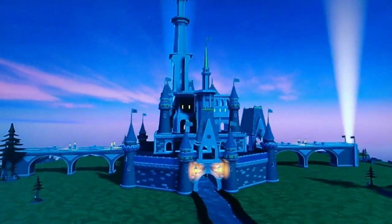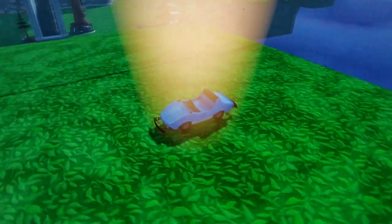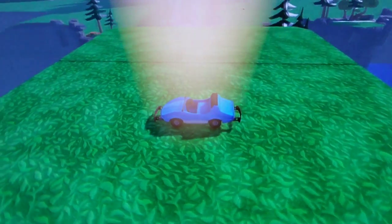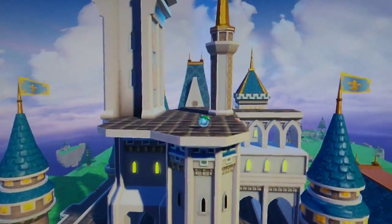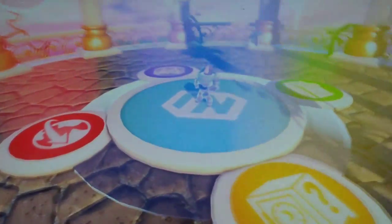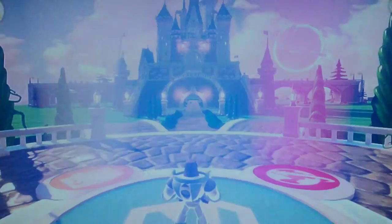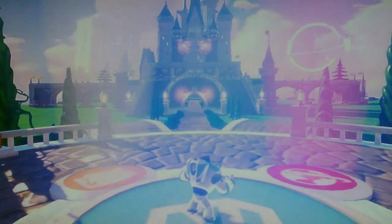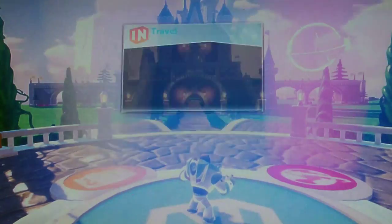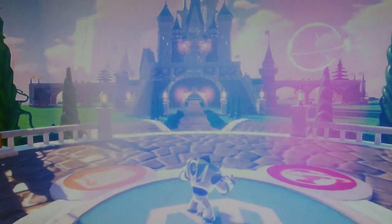Welcome to the center of your experience — The Toy Box. Anything's possible here with a spark of imagination. You can drive a car, battle evil minions, or hunt for hidden treasure. Want to create your own unique world? Check out the Red World Pad to master your skills. Now we're going to the Building Mastery.